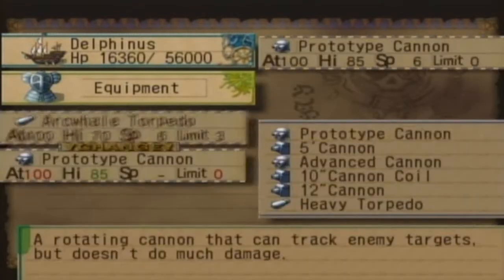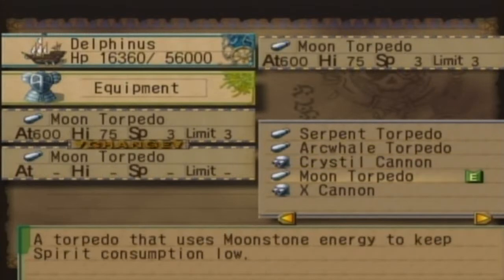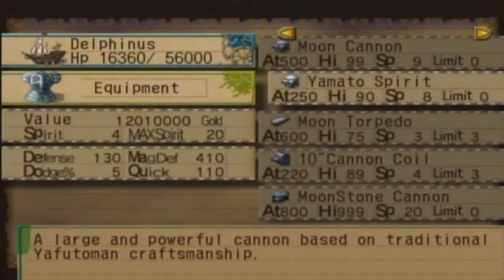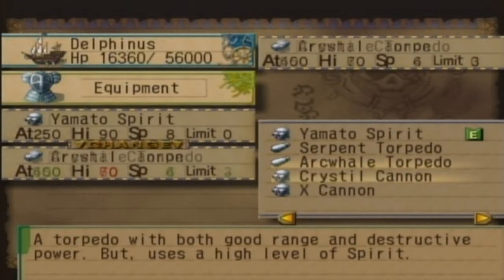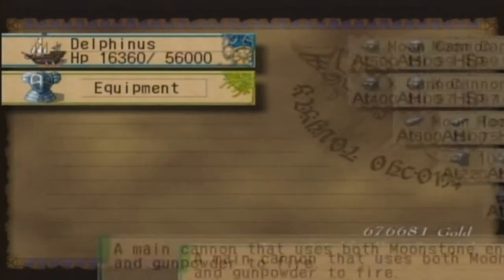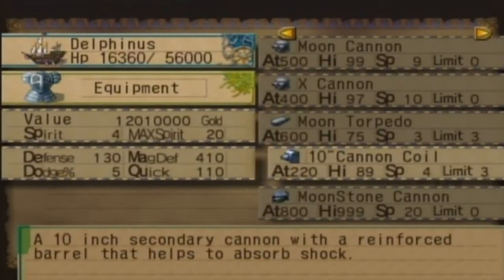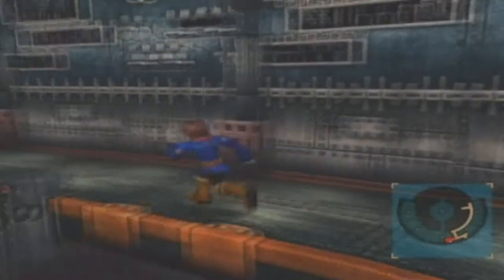Arc Whale Torpedo for Moon Torpedo — there we go. Amato Spirit... I'll lose a bit of speed on that one, but it's a huge increase, let's just do it anyway. And then I'll leave the ten inch. Alright. If I have a ship battle. Alright, so I gotta climb the pole. Sweet.